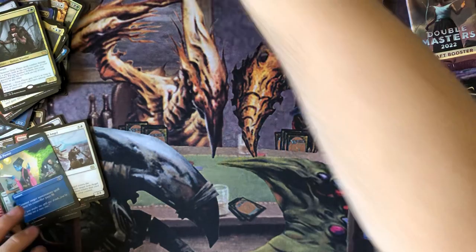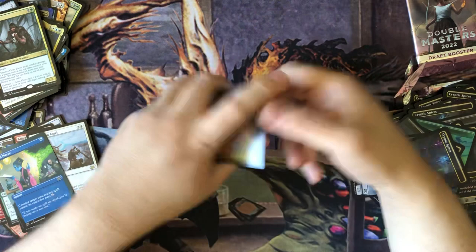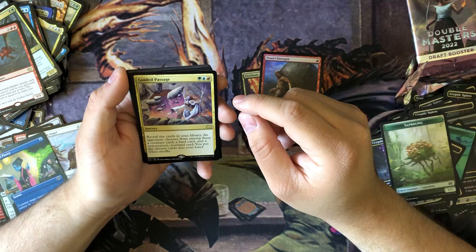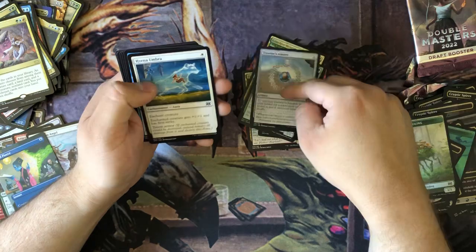Move down to our last two packs. Peck Draft Hellkite, Guided Passage. Eternal Witness, Shower's Amulet.